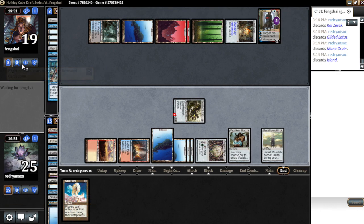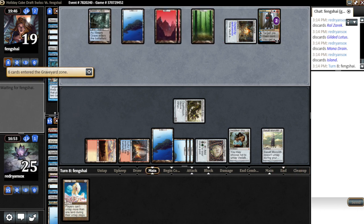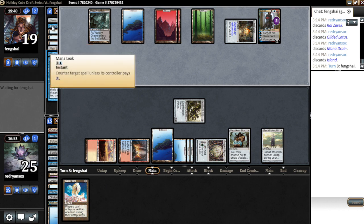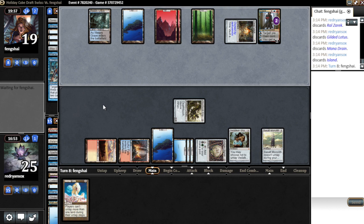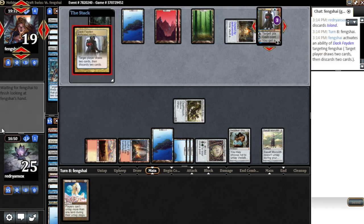He blocks — yeah, makes sense. Then we just pass and our hand goes away. He's an Oath deck, he's probably gonna get us. He's got a Mox Emerald. Mana Leak, Bribery — yeah, this looks like a very bad matchup for us to be honest. He can Bribery out our big creatures. Oh, he's looting — okay, well that's good. I thought he was gonna steal our Worm Coil.